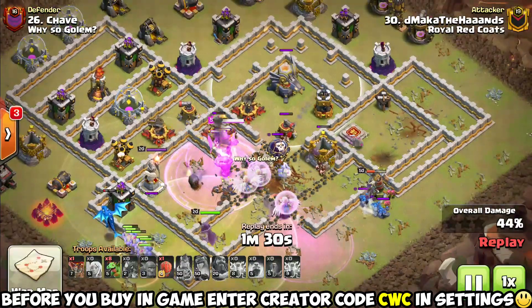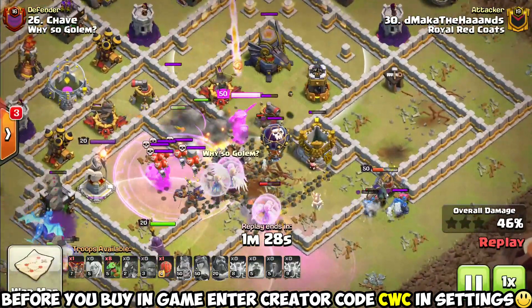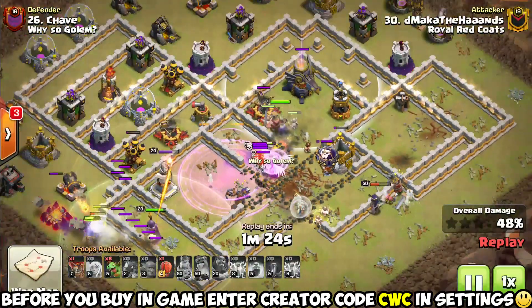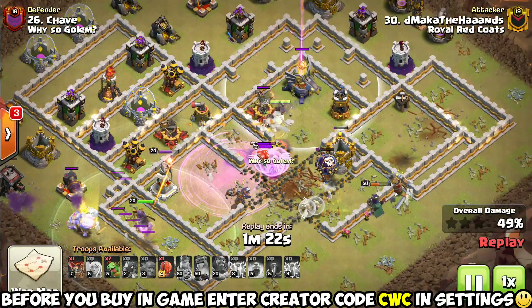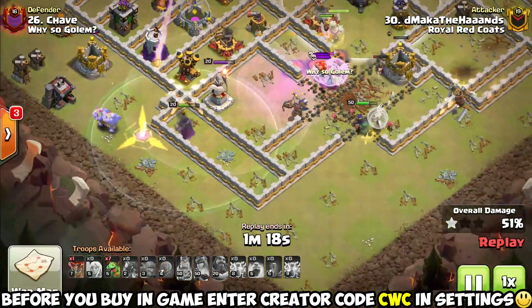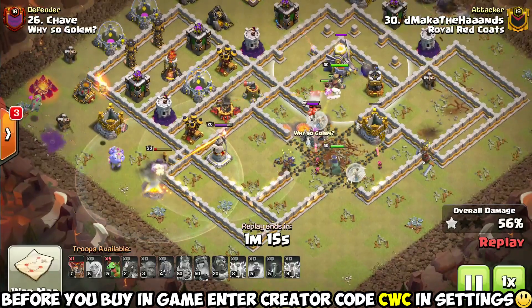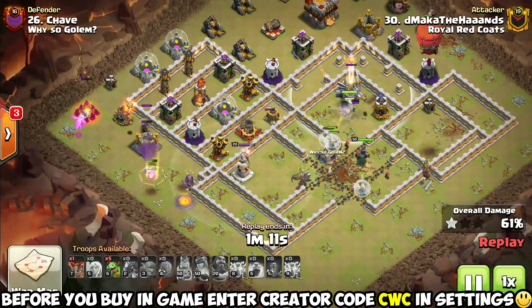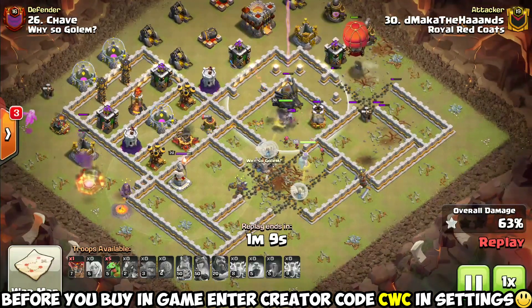He has opened up enough of the base where bowlers could reach the eagle artillery if they end up pathing there. The queen gets stuck on the clan castle troops out there, but luckily the healers followed the core group in the base, keeping those bowlers alive a little bit longer. Now they are pretty much dead - blown funnel on the left there. He had an e-dragon but a decent enough funnel to get most of his troops in the core.